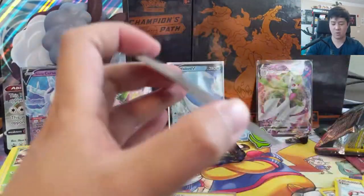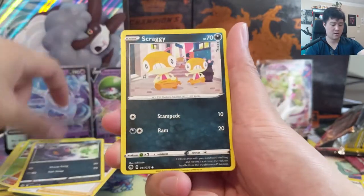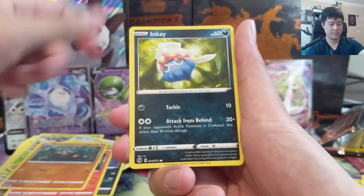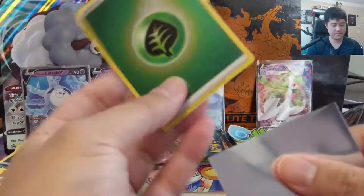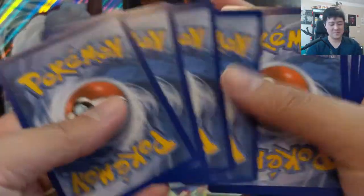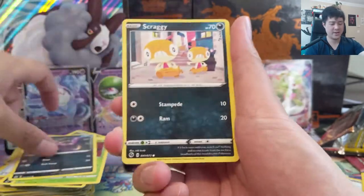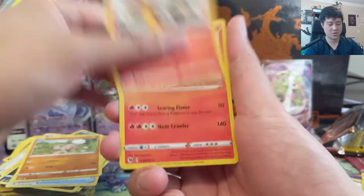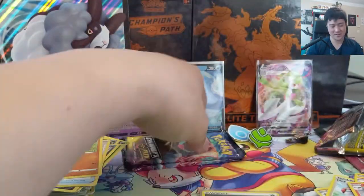We got our fourth hit — let's get one more, looking for a textured card. Scraggy, Purrloin, Rolycoly — another reverse. I find that the reverses tend to come in batches of the same ones. We got another Grass Energy into a Litten rock. I really like these energies — as far as energy swag, maybe it's the Gold ones from Sun and Moon, and then something like the earliest ones from the Heart Gold Soul Silver era. I think those are pretty good and I like these ones too.